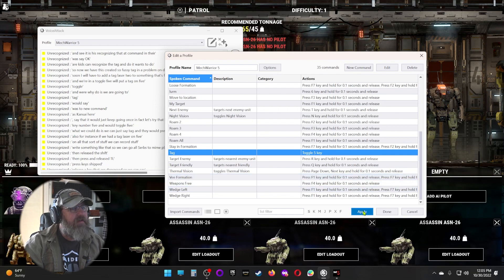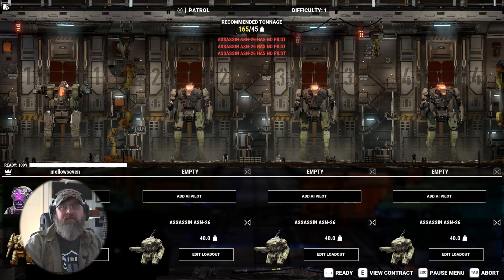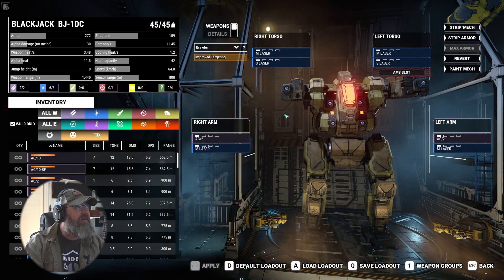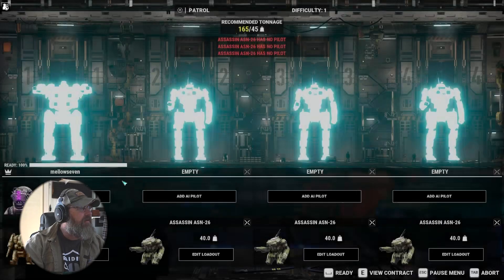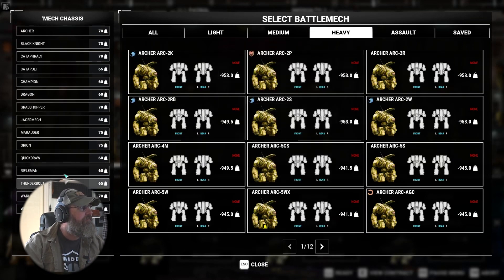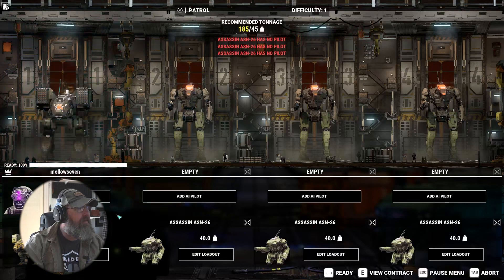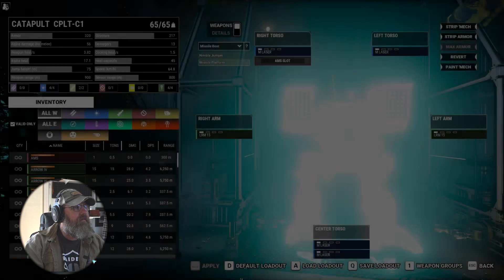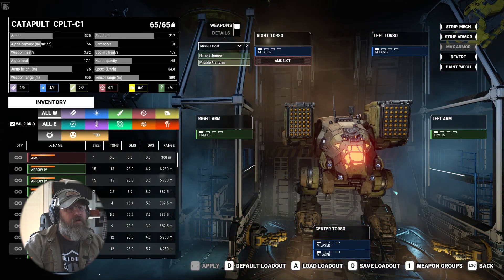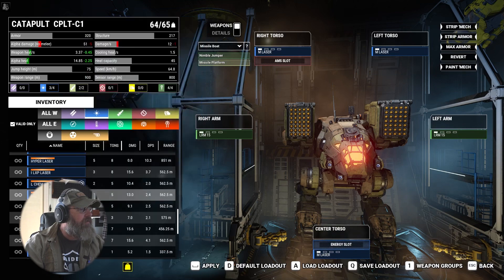That's all I want to say about it for now. Let's go ahead and apply, say done. I'm going to move this out of my way for the moment, and we'll give ourselves a mech with a tag on it. Let's give ourselves something like a Catapult, maybe a C1. We'll edit our loadout and get rid of one of these and put a tag laser in there, and then we'll be set. We can see how that works.